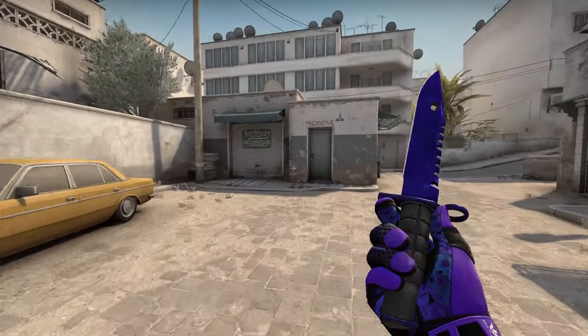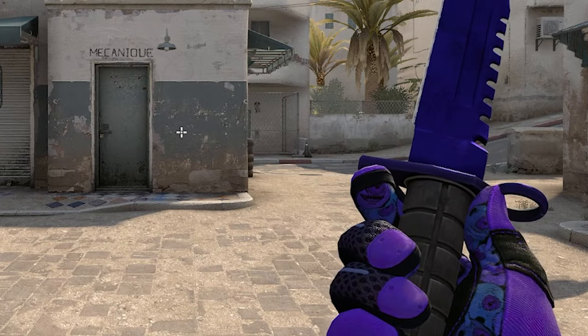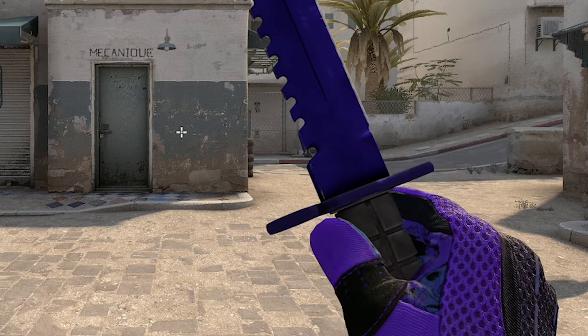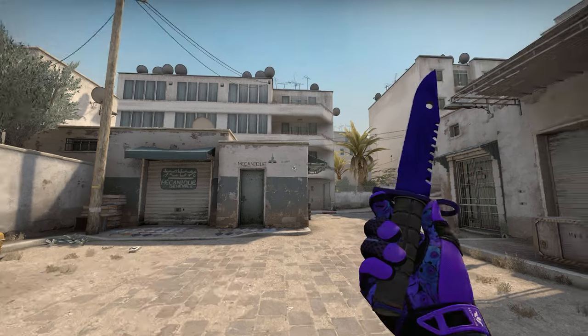No cool animations. This knife looks like a dildo, and look at that — when you inspect the knife, his finger clips through it. How have they not patched this? Done anything about this? Like, it's not even going in the hole. Broken ass game.